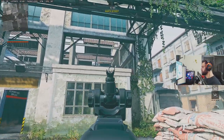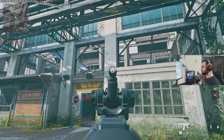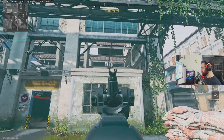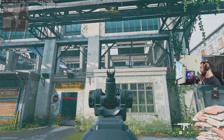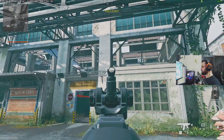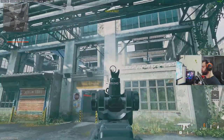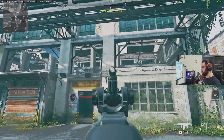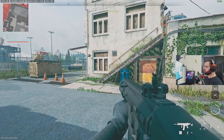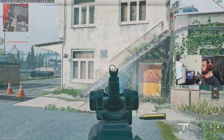After getting used to the recoil control exercises and the straight-line crosshair movement exercise, we're going to start combining them. I found my straight line, but this time instead of just moving my crosshair along the line, I'm going to start shooting while trying to keep it along that line. When moving your aim horizontally, you don't need to worry about horizontal recoil — worry about the vertical one. As I move my hand to the right, I'm going to start pulling down to negate any vertical recoil.